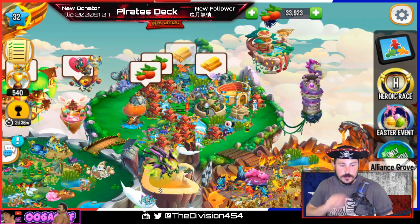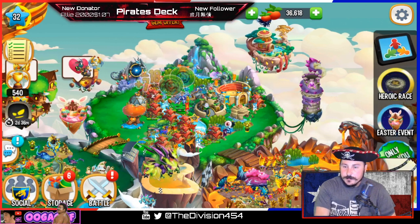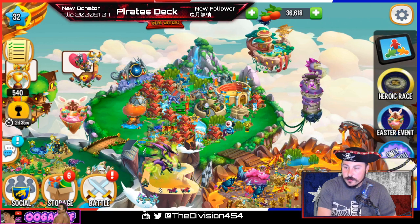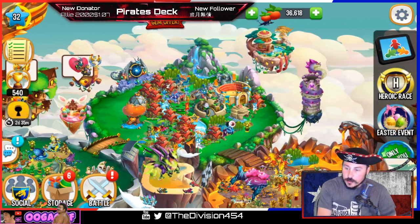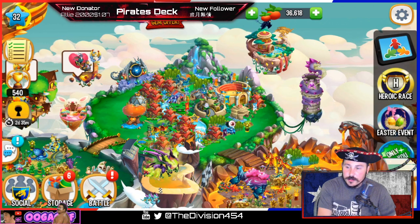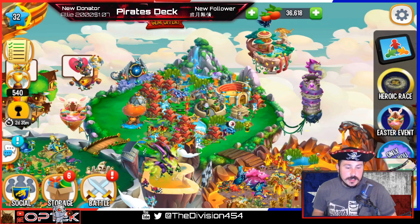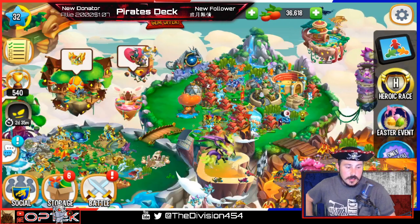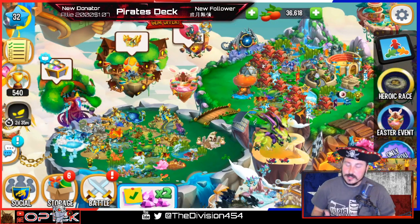We got all our gold and food collected. At the bottom left screen you can see my channel members — those are the guys who hit join and they have a custom banner I create for them. When we go live, you guys get to use the custom emojis too. Let's go ahead and click the Easter island so I can show you guys how to get 150 free gems.